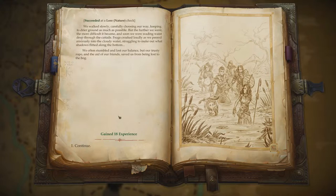We walked slowly, carefully choosing our way, keeping to drier ground as much as possible. But the further we went, the more difficult it became, and soon we were wading waist-deep through the cattails. Frogs croaked loudly as we peered anxiously into the cloudy water, struggling to make out what shadows flitted among them along the bottom. We often stumbled and lost our balance, but our trusty rope and the aid of our friends saved us from being lost to the bog.